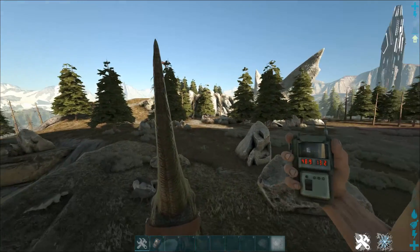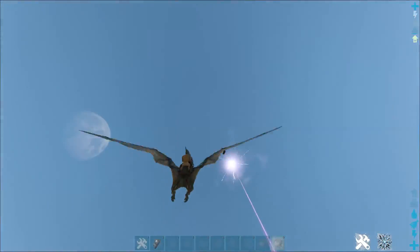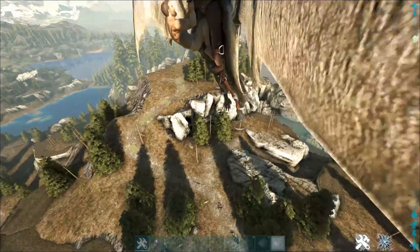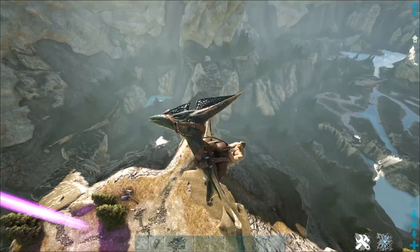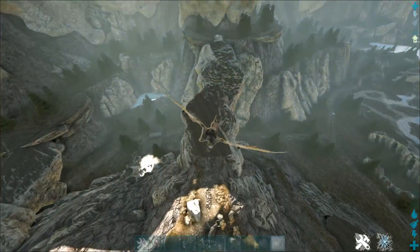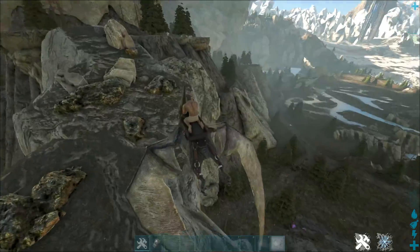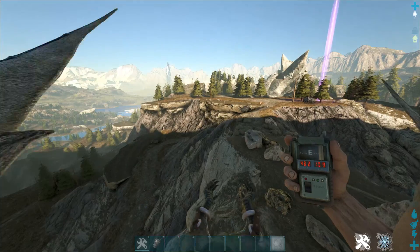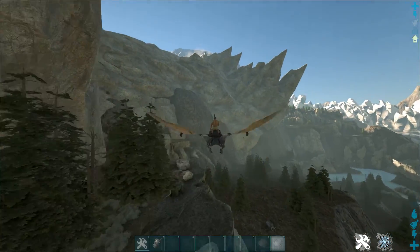The first location is at 48, 13. It's a good flat area that can be built into a mega base, as shown here. It's really good because of the metal spot nearby. The coordinates are 48, 11 for that spot.